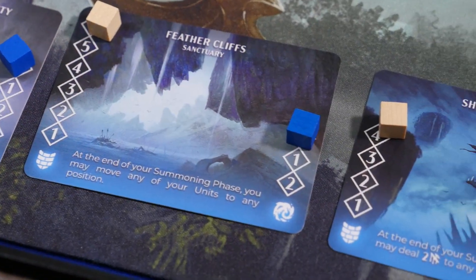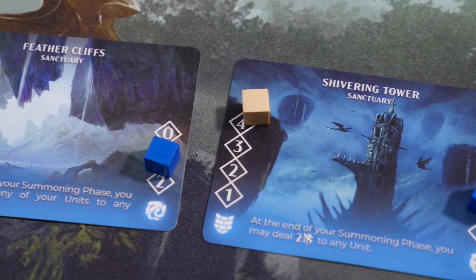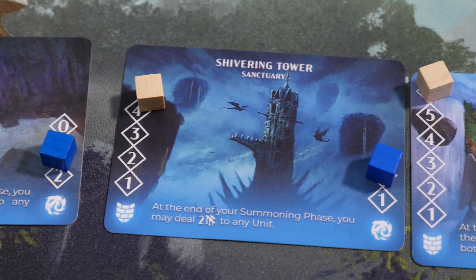The Splendor cube moves down a level at the end of your turn on the Sanctuaries. Once it reaches the bottom level, it is active for the rest of the game, unless it gets destroyed.